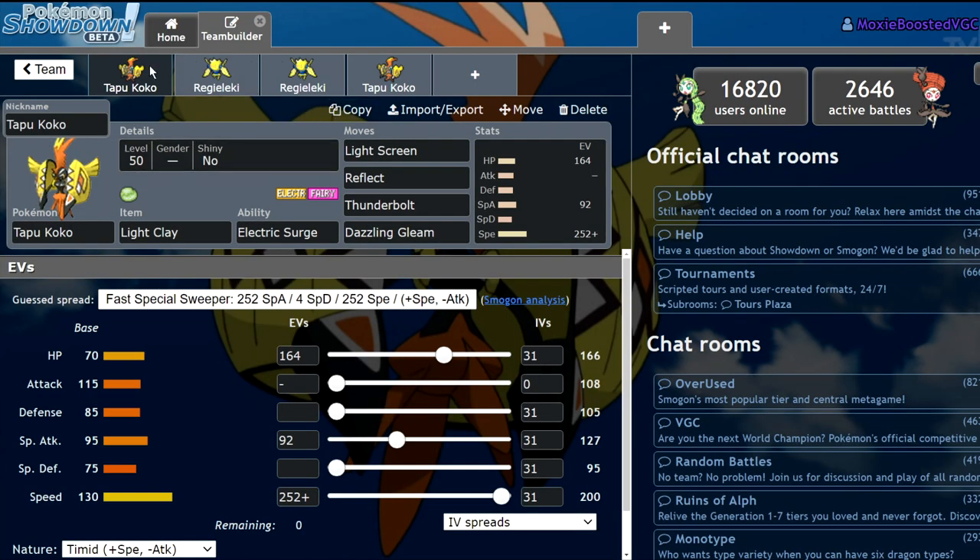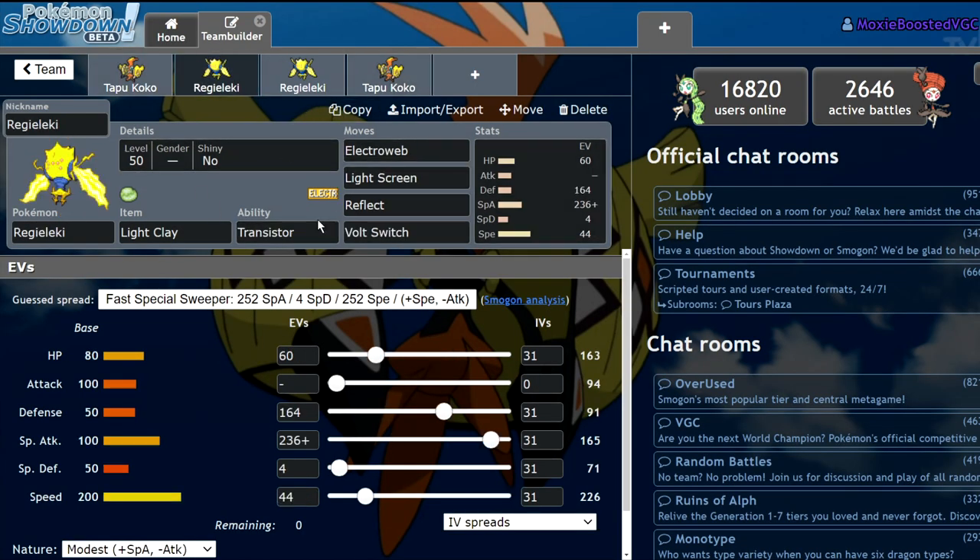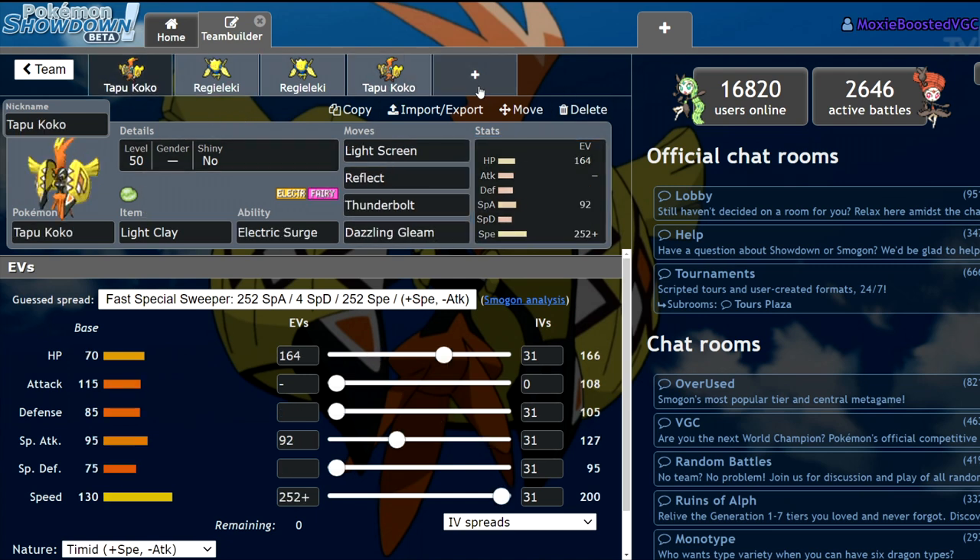You might say, well Regieleki can also do this. The issue is if the Urshifu is running Focus Sash — and if it's Choice Band Urshifu, you're going to be taking a lot from Sucker Punch, especially if you're not invested into bulk. A more offensive Regieleki will be one-shot by Choice Band Urshifu's Sucker Punch, and if it's Focus Sash Urshifu, you're going to get one-shot by Wicked Blow regardless of your screens. Tapu Koko doesn't have to make that risk.